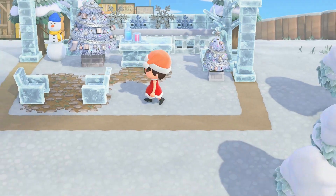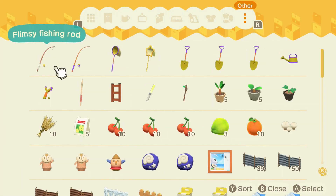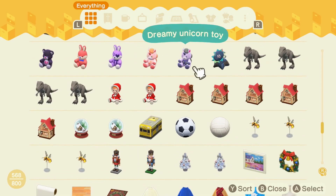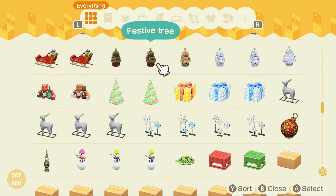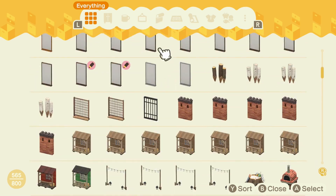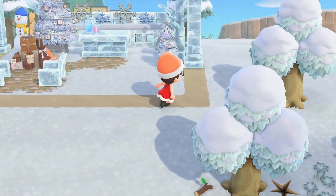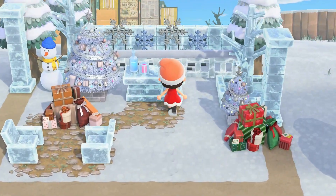I went into the storage shed to find more things to add, including a gyroid friend and some large snowflakes to drop onto the ground, along with some gift piles. I'll also be going back to the storage shed to get a stool or wooden log bench to put our gyroid friend on.